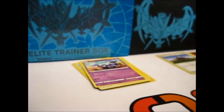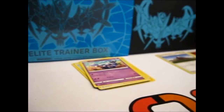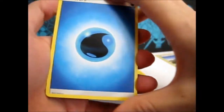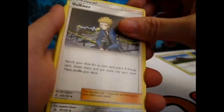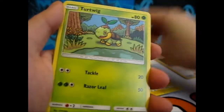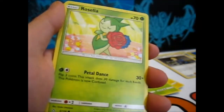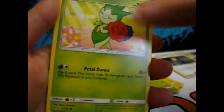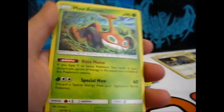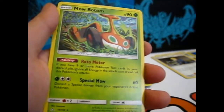Next one — Giratina. Water Energy, Volkner, Bronzong, Turtonator, Elekid, Stunky, Cosmog, Roselia, Trump Jr., Wash Rotom Reverse, and a Mow Rotom rare.